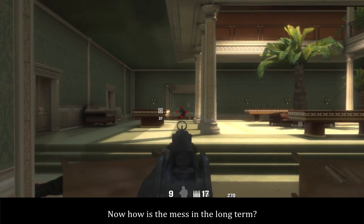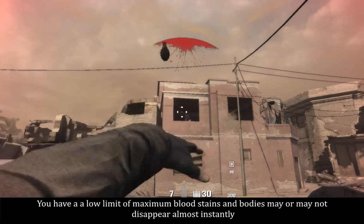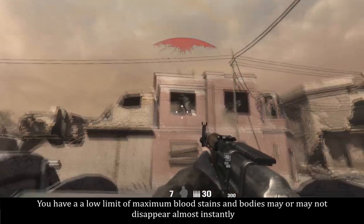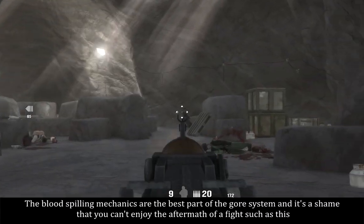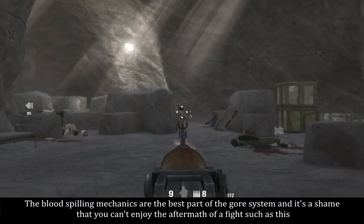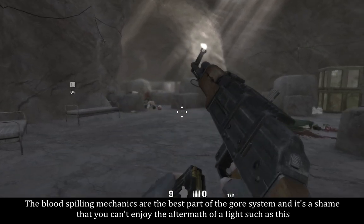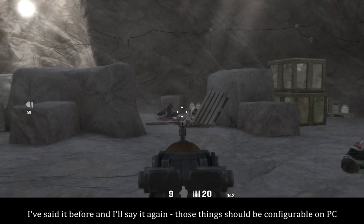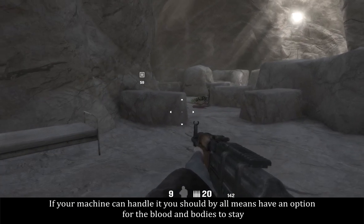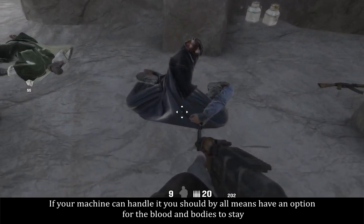Now how's the mess in the long term? It disappears. You have a low limit of maximum blood stains, and bodies may disappear almost instantly. The blood spitting mechanics are the best part of the gore system, and it's a shame that you can't enjoy the aftermath of a fight. I've said it before and I'll say it again — those things should be configurable on PC. If your machine can handle it, you should by all means have an option for the blood and bodies to stay.